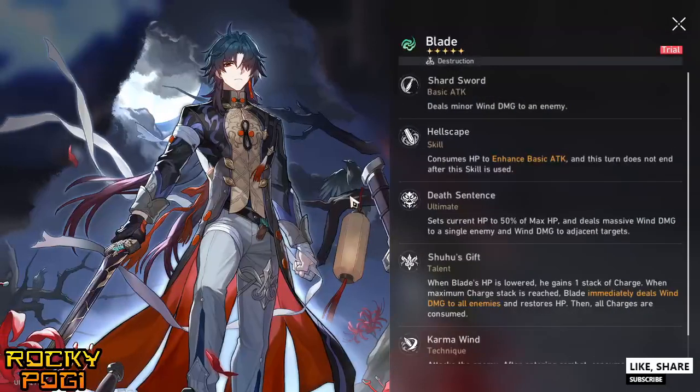Blade's basic attack deals wind damage to an enemy. His skill consumes HP to enhance the basic attack, and this turn does not end after the skill is used. His ultimate, Death Sentence, sets current HP to 50% of max HP and deals massive wind damage to a single enemy, plus wind damage to adjacent targets.